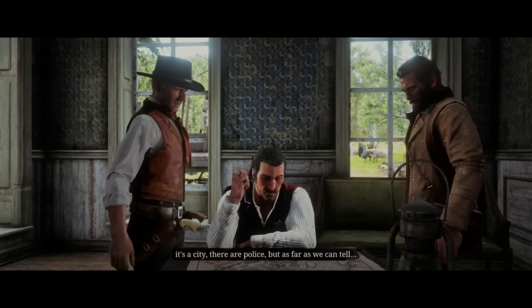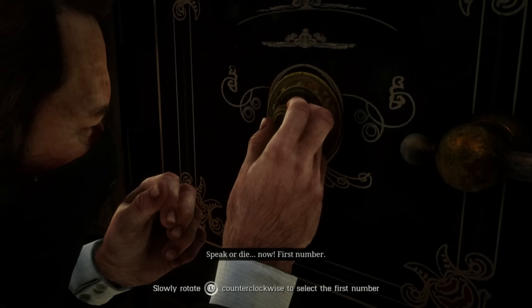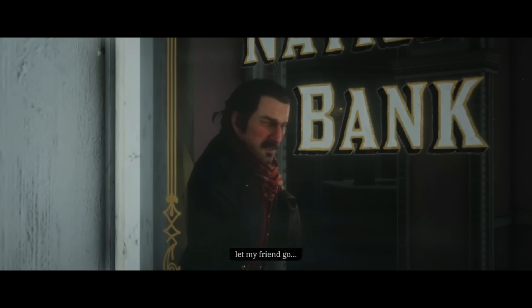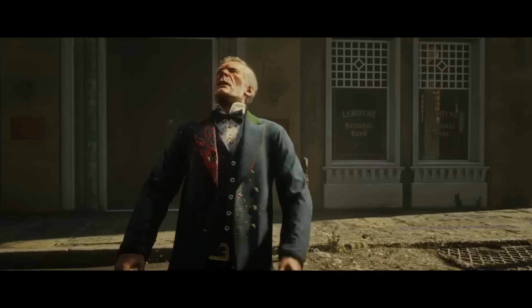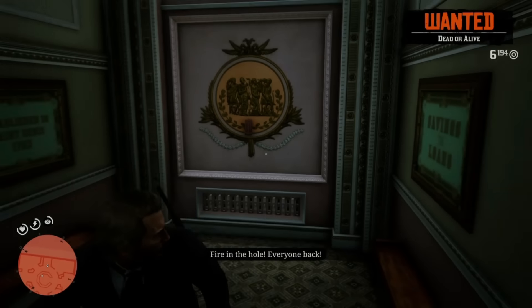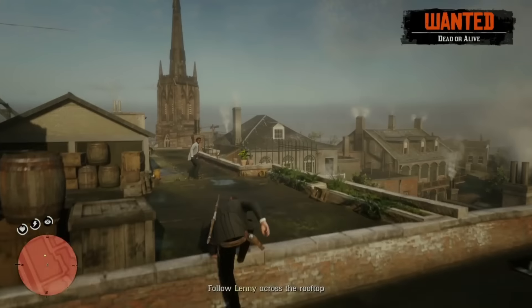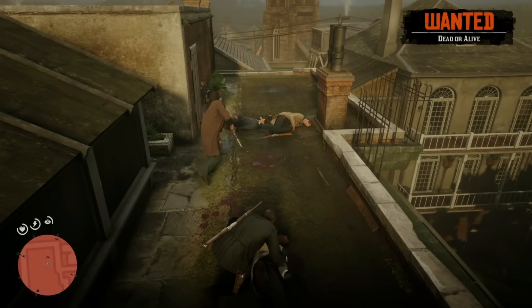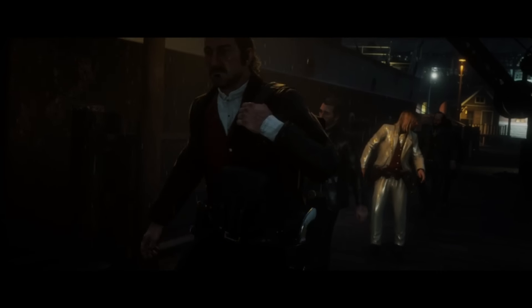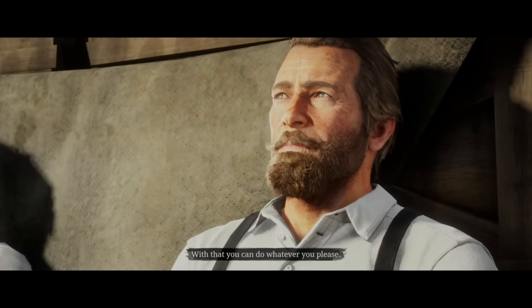A couple days later, I met up with Dutch and Hosea because they wanted to rob the bank in Saint Denis. Who could turn down a good old-fashioned bank robbery? As we were robbing the bank, the agency showed up - basically the FBI of the late 1800s. They had Hosea hostage, and when we told them to let him go, they let him go to heaven instead. We started attacking the agency. Dutch told me to blow a hole in the wall - it said to shoot the dynamite which I obviously couldn't do, so instead I threw a Molotov at it and it actually worked. We made our way to the roof and ran for our lives, but Lenny got shot - and yes, this death was actually real, unlike the other 97 times. We eventually found shelter the agency couldn't find, then found a boat about to leave Saint Denis and snuck onto it. Everything was finally starting to go our way - there's just nothing that could possibly go wrong. Everything went wrong. I had no choice but to jump off the ship.